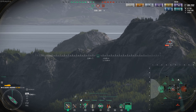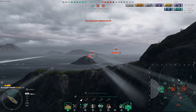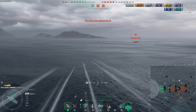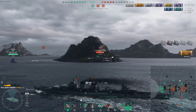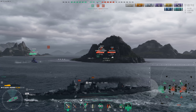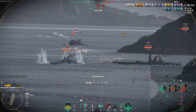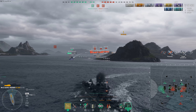It did a perfectly fine job of spamming HE, setting ships on fire, and doing damage — things other cruisers in the game are just fine at. Comparing to the British heavy cruiser line — the Drake, the tier 9 battlecruiser — the Drake is actually better at kiting than this thing, but of course the Drake isn't a tier 9 premium ship.